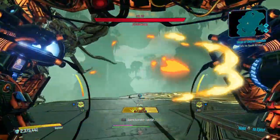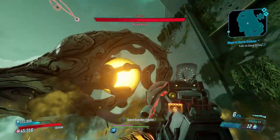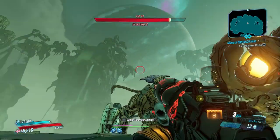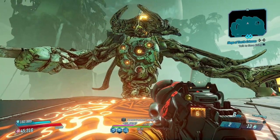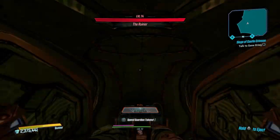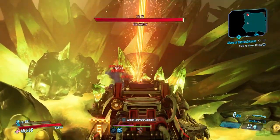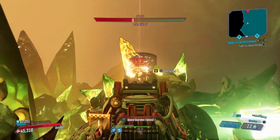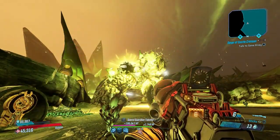Welcome back to another Borderlands 3 video. Today we're taking a little trip down memory lane with our good old Bangstick. You know, tried and true weapon — it's like a knockoff Red Line, actually really really good in its own right. I've done a few videos on it and people still sleep on this gun thinking it's bad, which is just kind of silly. The Bangstick plays no games — it's not a Red Line, I'm not saying that, but you can't sleep on this thing.